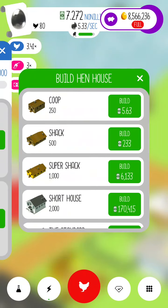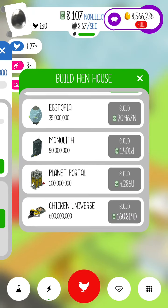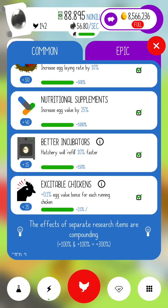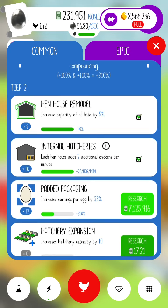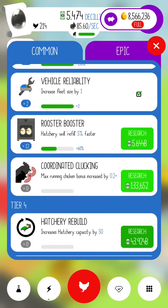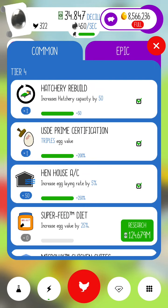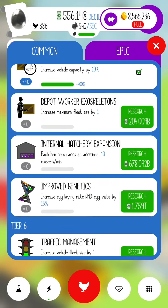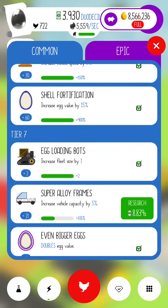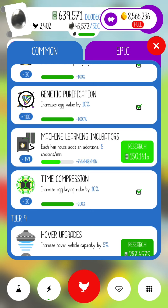Now we'll just upgrade everything real quick. Probably should have done this before I started the video, but it's fine — we'll just blast through this. Basically the standard thing: you upgrade everything. I'm just doing the setup because we mostly need the tokens, and I don't have the time right now to watch the commercials and get them all, so we're setting it up so that when we get back on we'll have a ton of tokens.